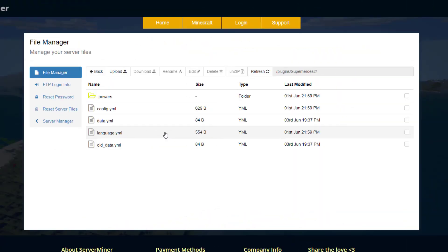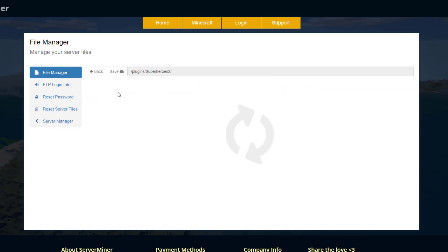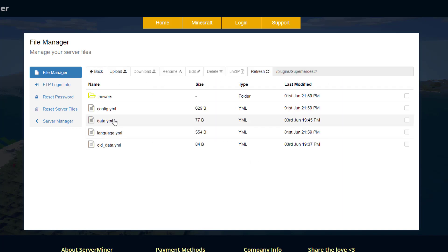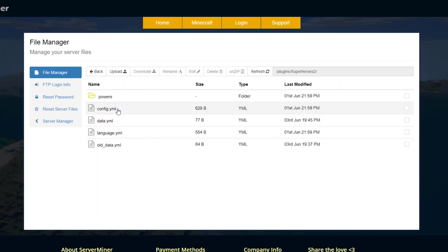Here we are in the ServerMiner control panel. As you can see there are three YML files and the powers folder which has all the different superheroes in it. The language.yml doesn't have much — that's just stuff that appears in chat, you don't have to worry about that. The database is currently saved as a YML file, which is perfectly fine for a small server.